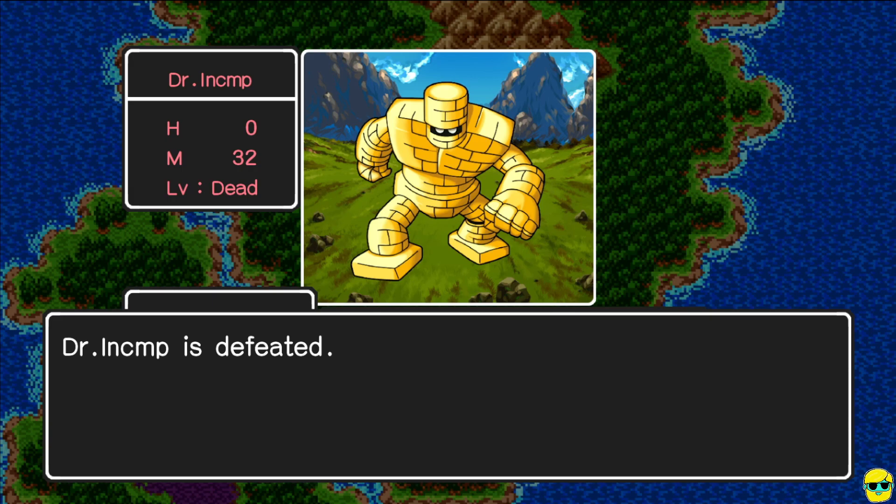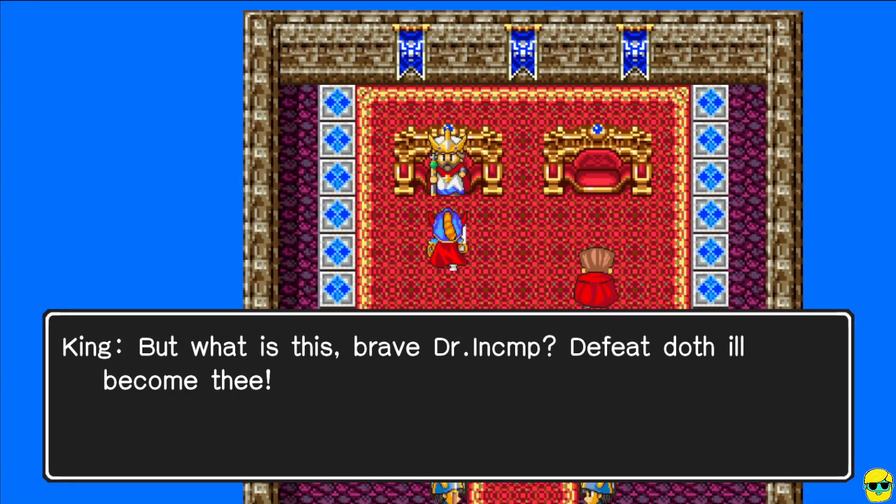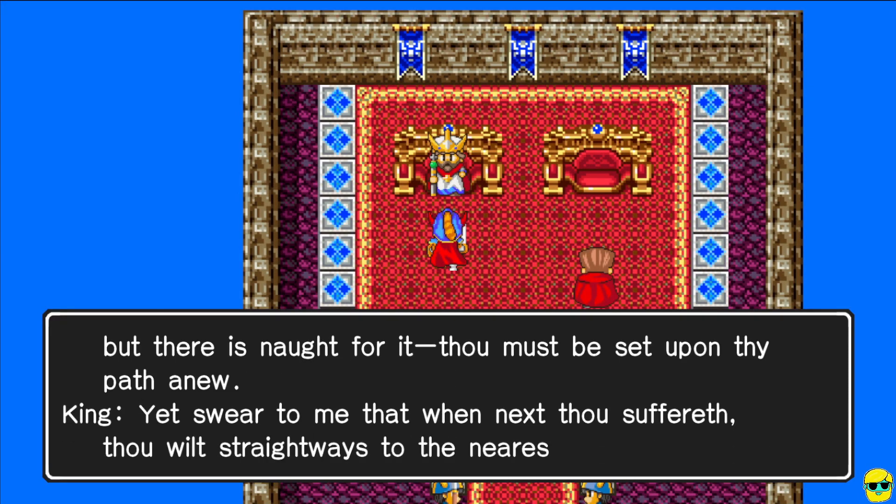Gold golem — speak of the devil, we got one. Gold golem hits us hard right now, hitting us for 14. This is going to come right down to whether we can kill him right here. The gold golem was actually too hard for us, and sadly we just lost half our money. But because we just bought our axe, it wasn't that bad.